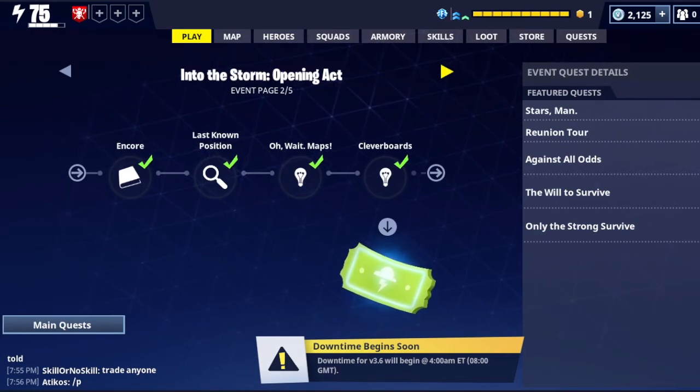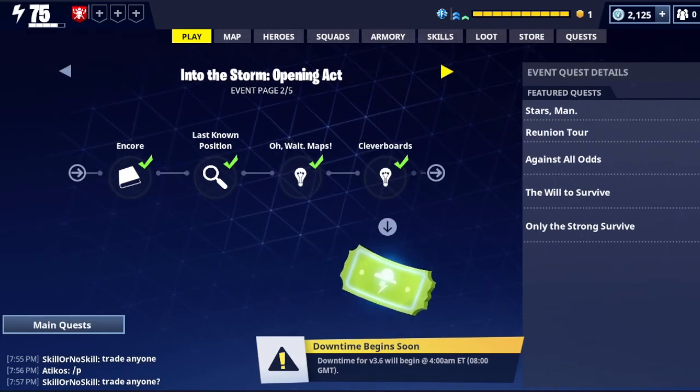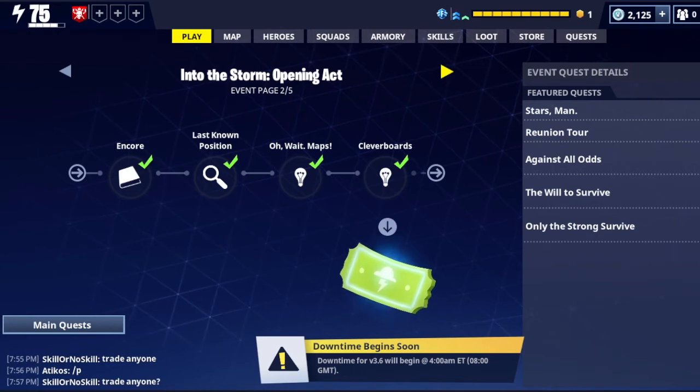Clever Boards: gather AC control circuits from AC units for the smart hoverboards. This one can take quite a few missions because you need to gather at least 99 of them and every time you break an AC unit it drops roughly around 4 or 5 if you're lucky. I would highly recommend an industrial zone or city zone — you could do this in one or two missions if you're lucky.